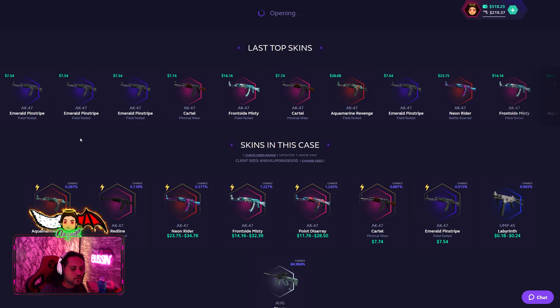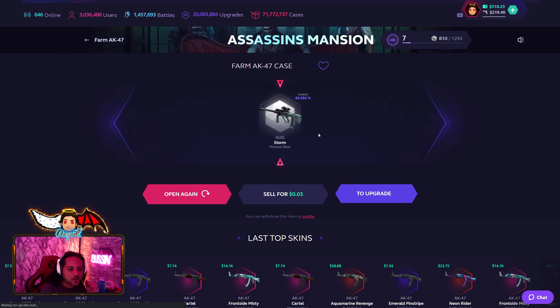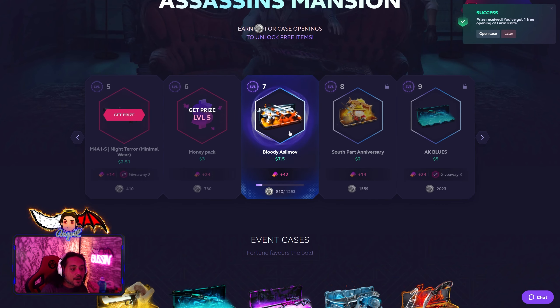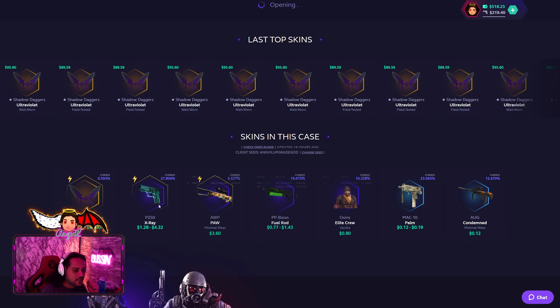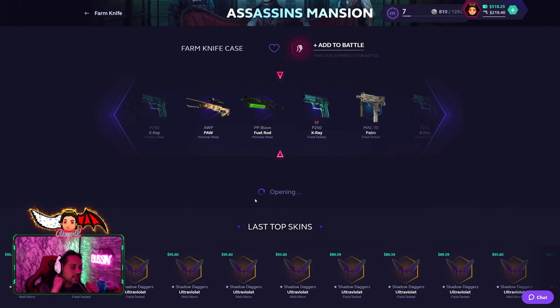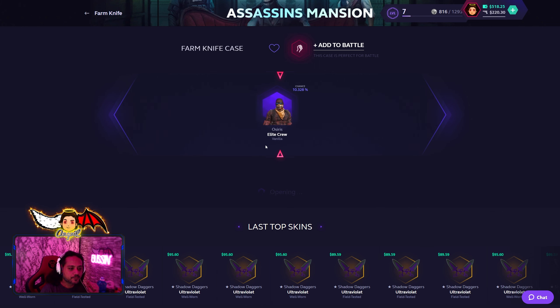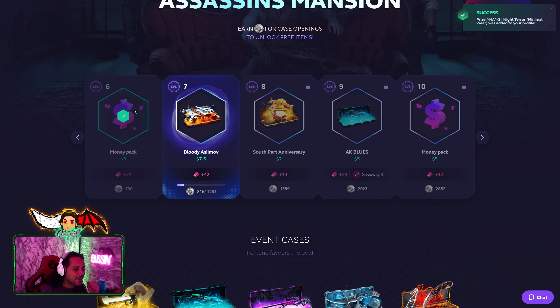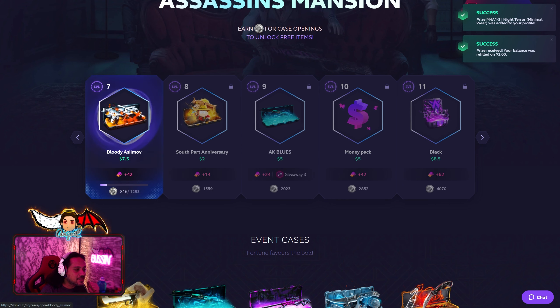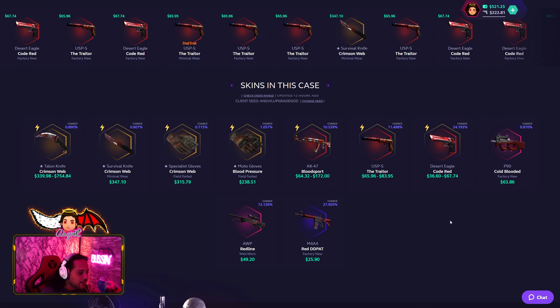Let's collect our prizes. Farm AKK — opening that for free. Do not drop something bad — Hog Storm. Never mind, it's a free case. Farm Knife Case for free — easy knife, come on shadow daggers. Nope, a Night Terror M4A1-S for free, Minimal Wear, and three dollars added to the balance.